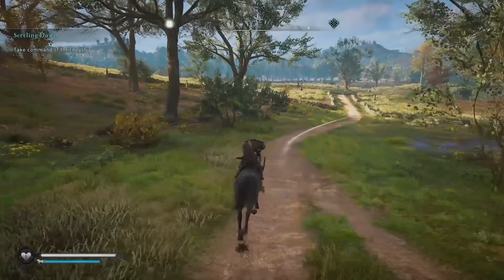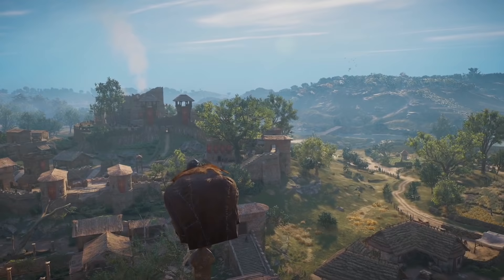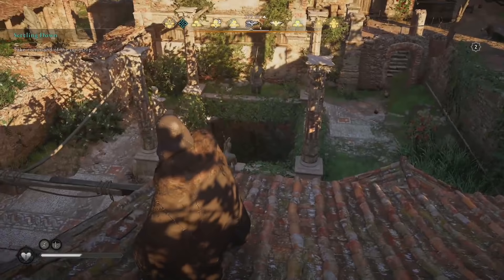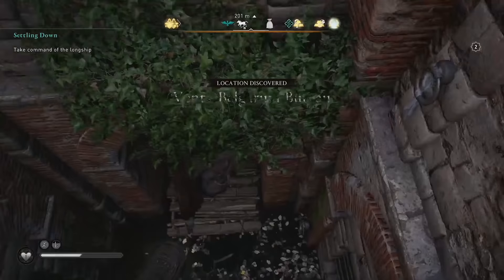Once we're in Winchester, find the furthest left high point - this is where we want to be. Climb up and synchronize for a fast travel point. Now looking at the map, we want to go for this item right here - very close to the high point we were just at. We want to find a hole in the ground. If you can't find it, get on the map and look for the stairs. Go ahead and jump in.